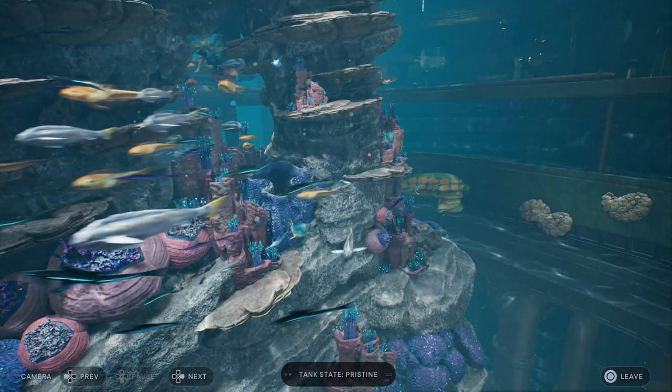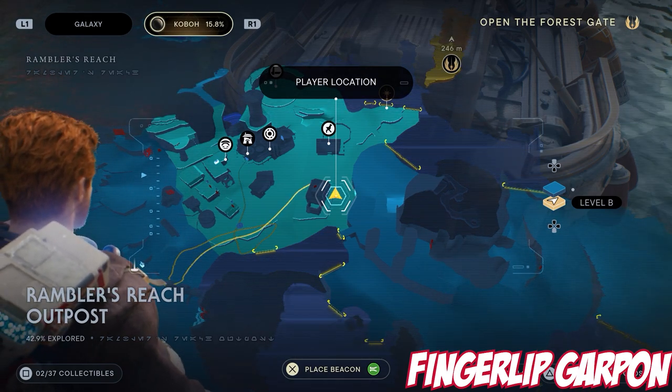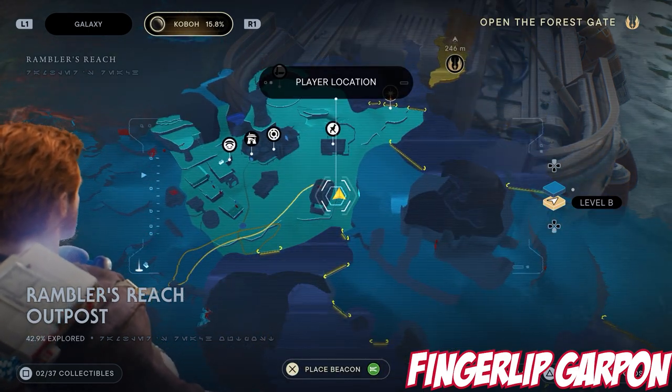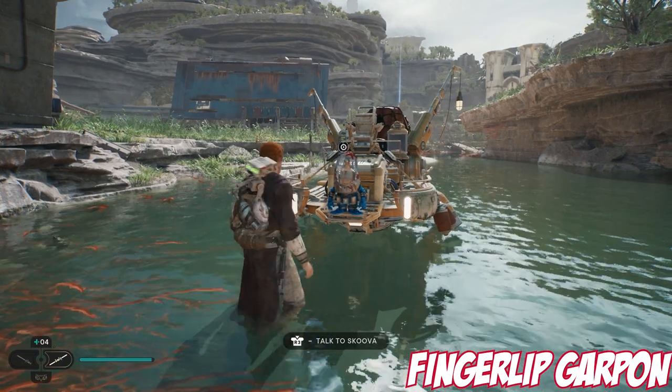First fish, number one, is going to be the Fingerglip Garpon. You can find it here in Rambler's Reach Outpost — this is right near where you start. Once you've found Scoover Stev, this is where you can speak to him. So every time you see Scoover, speak to him and he'll catch the fish and you will add it to the aquarium automatically.